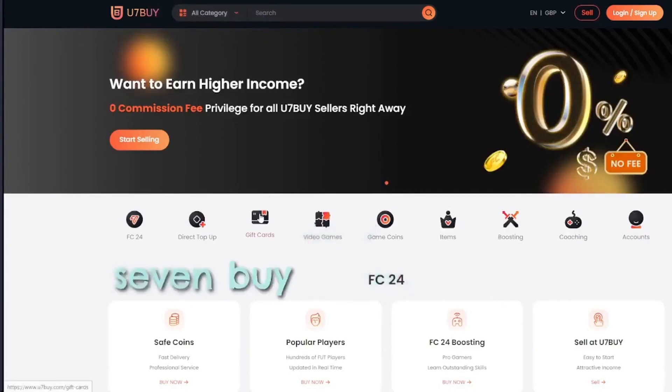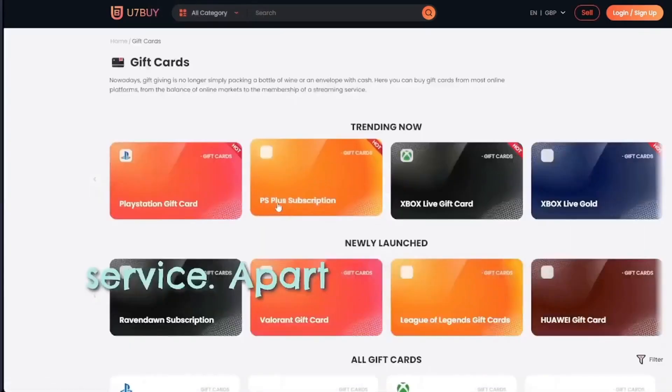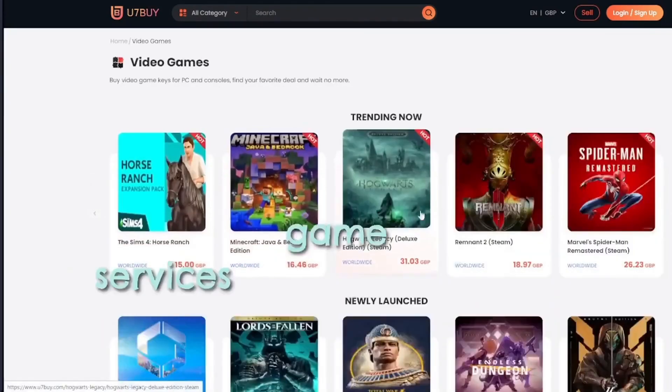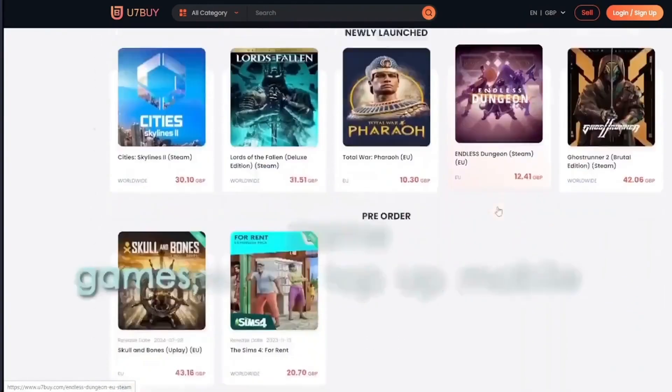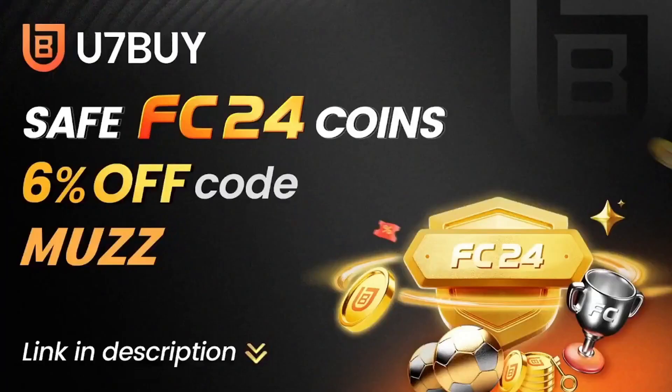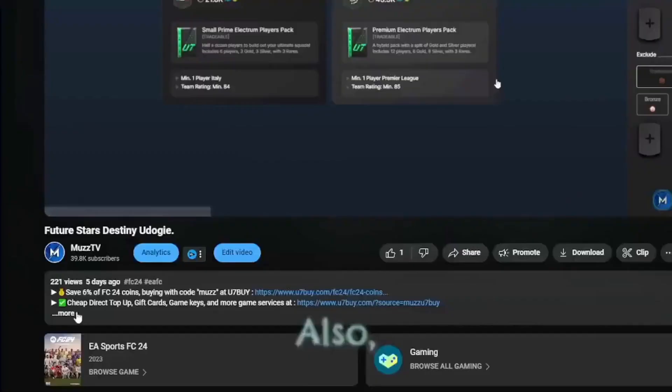Now, most of you guys know u7buy for its FC coins service. Apart from FC coins, u7buy also provides more game services like top-up mobile games, gift cards, game keys, etc. Click my link in the description and enjoy the cheapest price now.